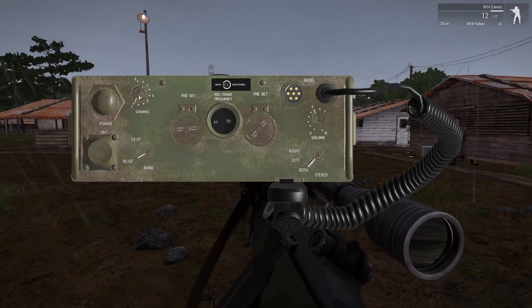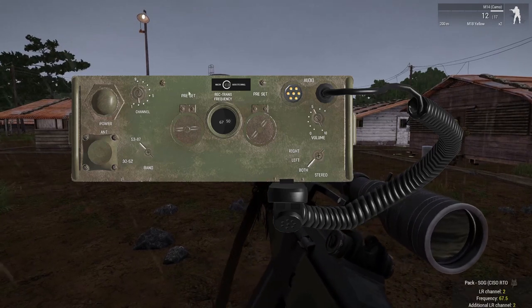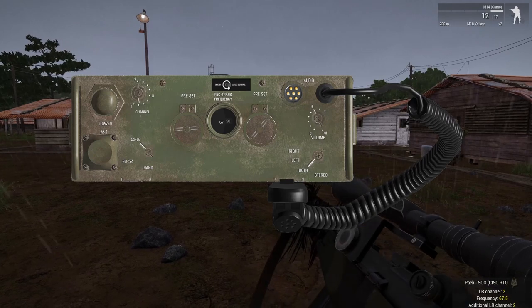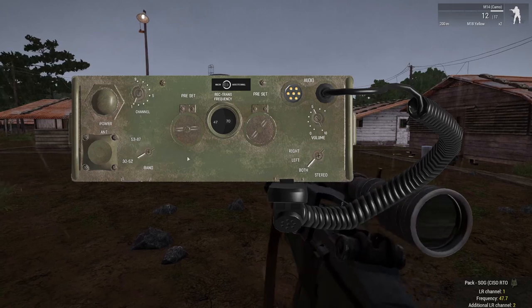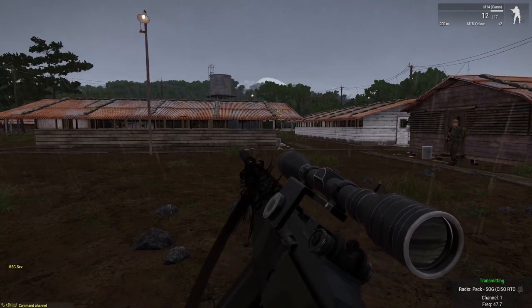To set up an additional channel, we do the same thing. Click the channel mode, flip the little switch from main to additional, and set it to whatever you want. Flip it back over and you should be good.